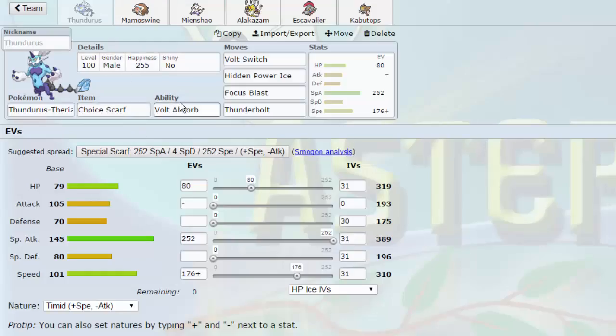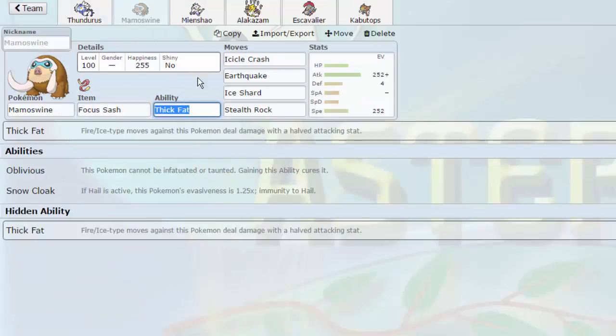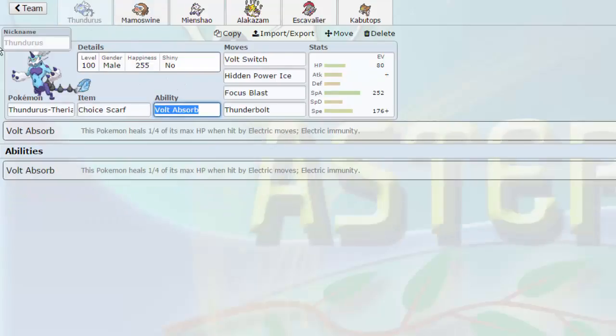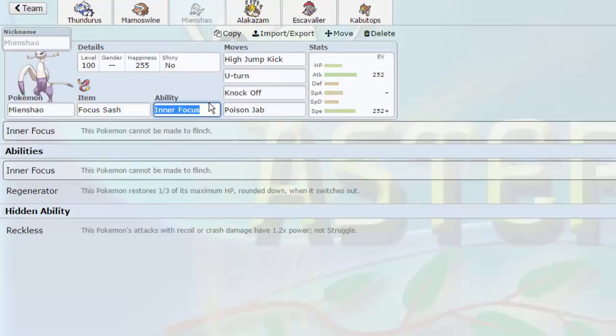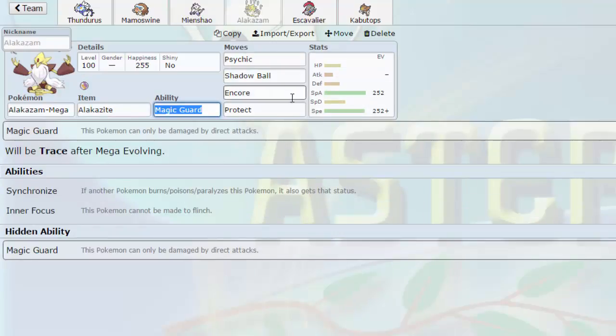I'm just going to go over real quick. We have Volt Absorb, so we have an immunity here. We have Mamoswine, so we have an immunity here. They share the same immunity, but Mamoswine is also immune to ground. We have Focus Sash Stealth Rocks, and then another Focus Sash, Inner Focus on Yinshaw. This is my way to beat Mega Lopunny and Mega Medicham. I also have Alexxam, so that's not too bad.